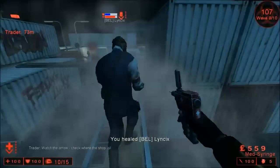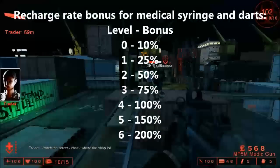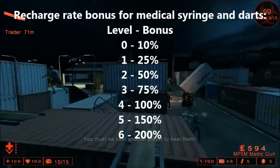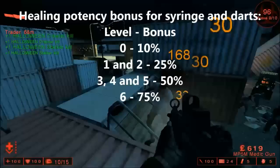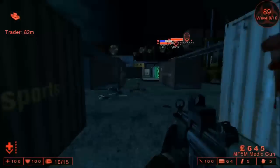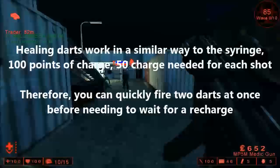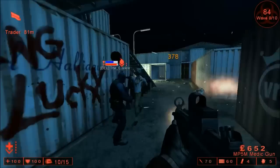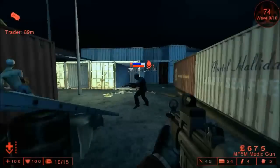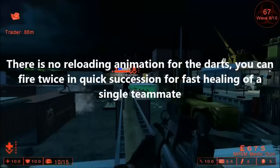The main strength of the Medic is his ability to keep his teammates in the fight. With improvements to his recharge speed and healing potency, he'll be able to use his healing equipment far more often, and with just a couple of applications be able to take a near dead teammate and bring him close to full health. Your healing capabilities are increased dramatically with the ability to fire healing darts from your medical guns. With careful aim, you can actually heal a teammate from across the map, and unlike the syringe, you don't need to reload after firing a dart.